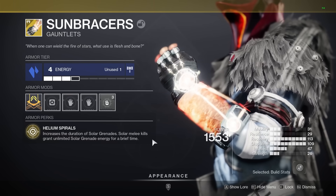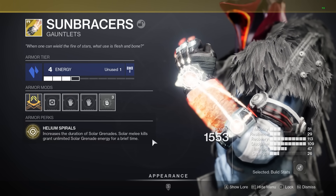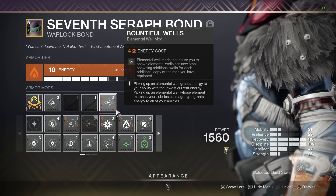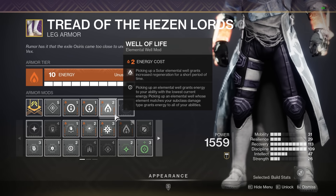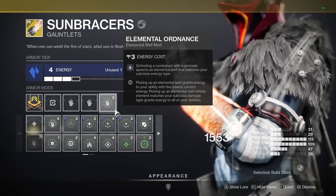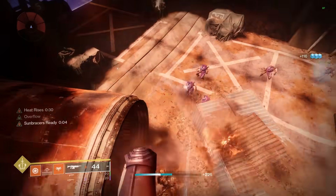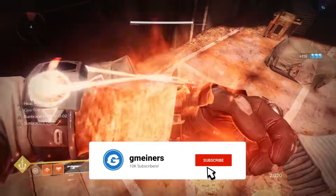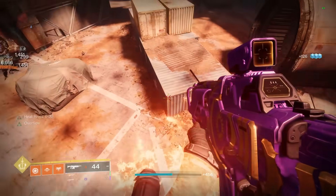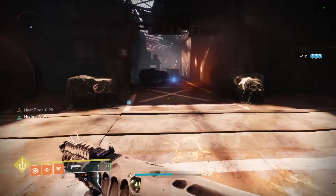You will need Sun Bracers for this to work. As far as the mods go, I am running Bountiful Wells which is going to allow me to double my well spawns and then stack them further with extra mods. Well of Life will make elemental wells heal me over time. And then three copies of Elemental Ordinance take my grenades from generating two wells to four wells, which is the max you can generate from any one source. Since we are making solar wells and we are on a solar subclass, this gives energy to every ability which makes keeping our melee ability up super easy.